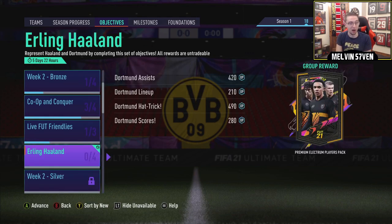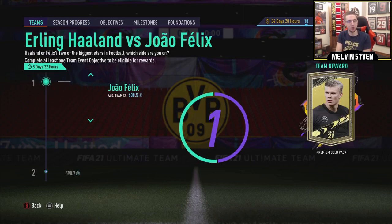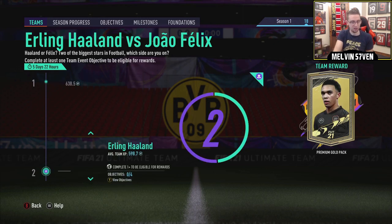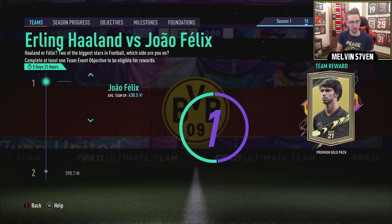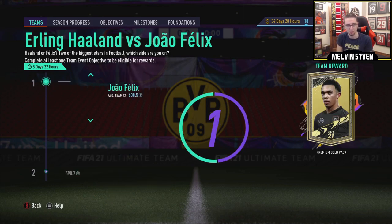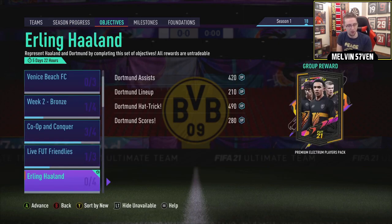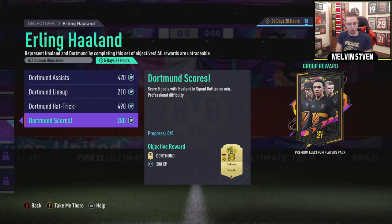So if we go on to the objectives, I have picked Haaland. I'm not entirely sure what Felix's objectives are, but I imagine it's the exact same as the Haaland ones, except instead of Bundesliga it's La Liga, and instead of Borussia Dortmund it's Atletico Madrid. Felix is actually in the lead on average XP, which I'm kind of surprised by, but it seems we get the same reward anyway.